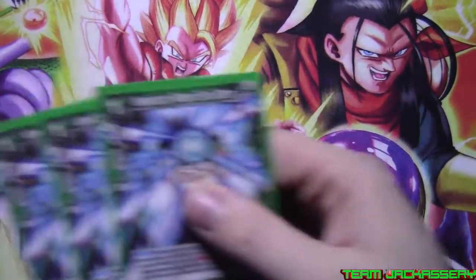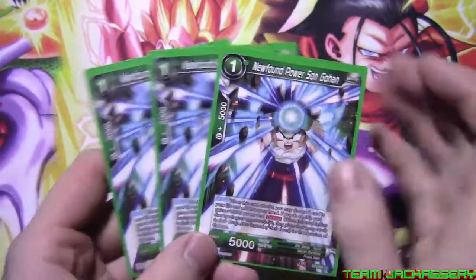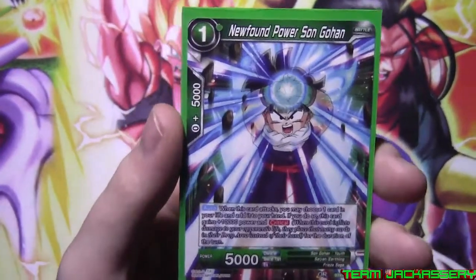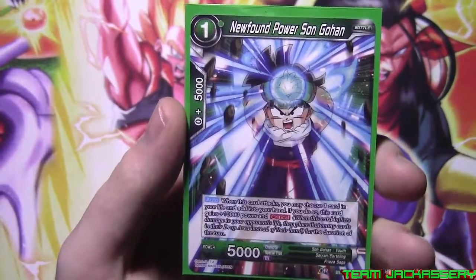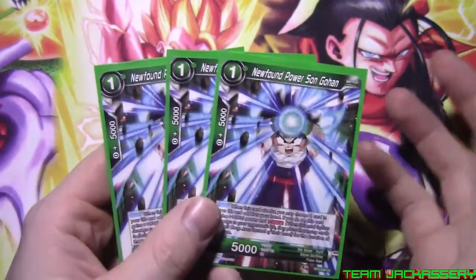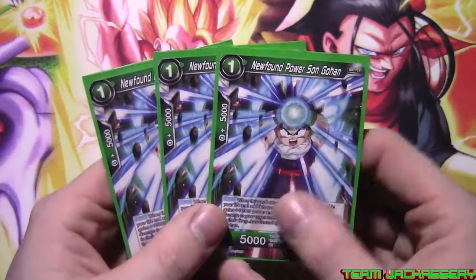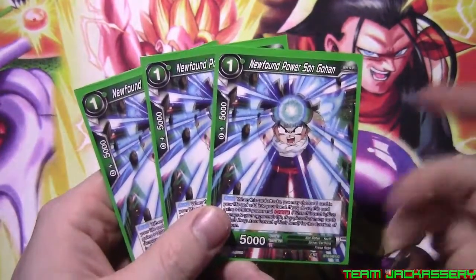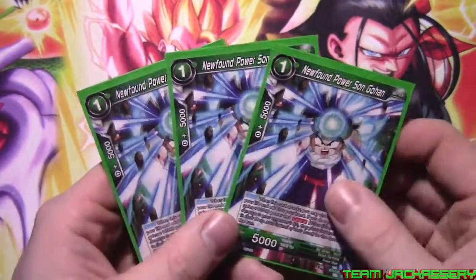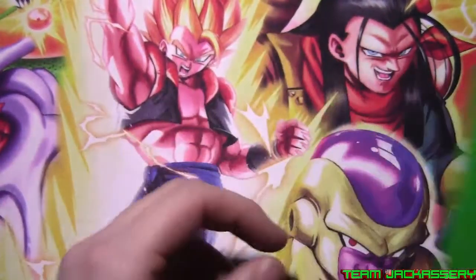Now, moving on to the deck itself. We have three copies of New Founded Power Son Gohan. He is a one cost, 5,000 combo, 5,000 power. When this card attacks, you may take a card from your life, give him plus 10,000 and critical. Basically like that Trunks card — you take a card from your life, he gets critical and plus 10,000. This card is actually pretty good if you want a little bit of self-awaken.